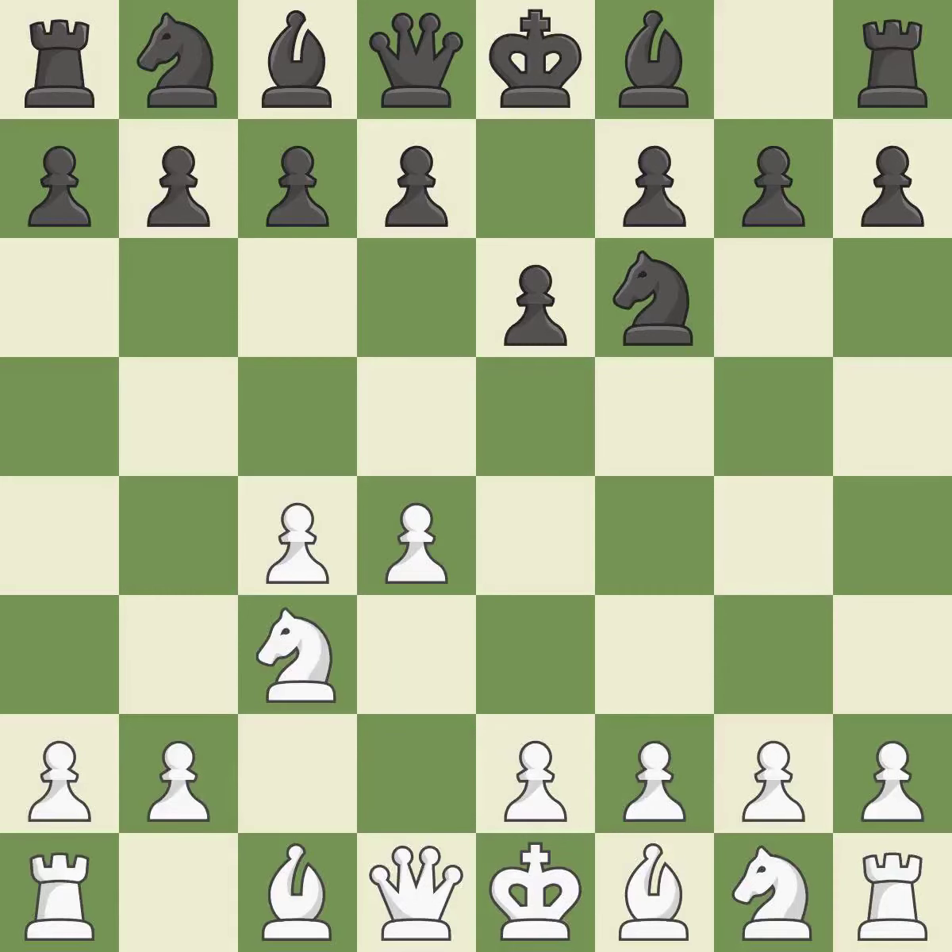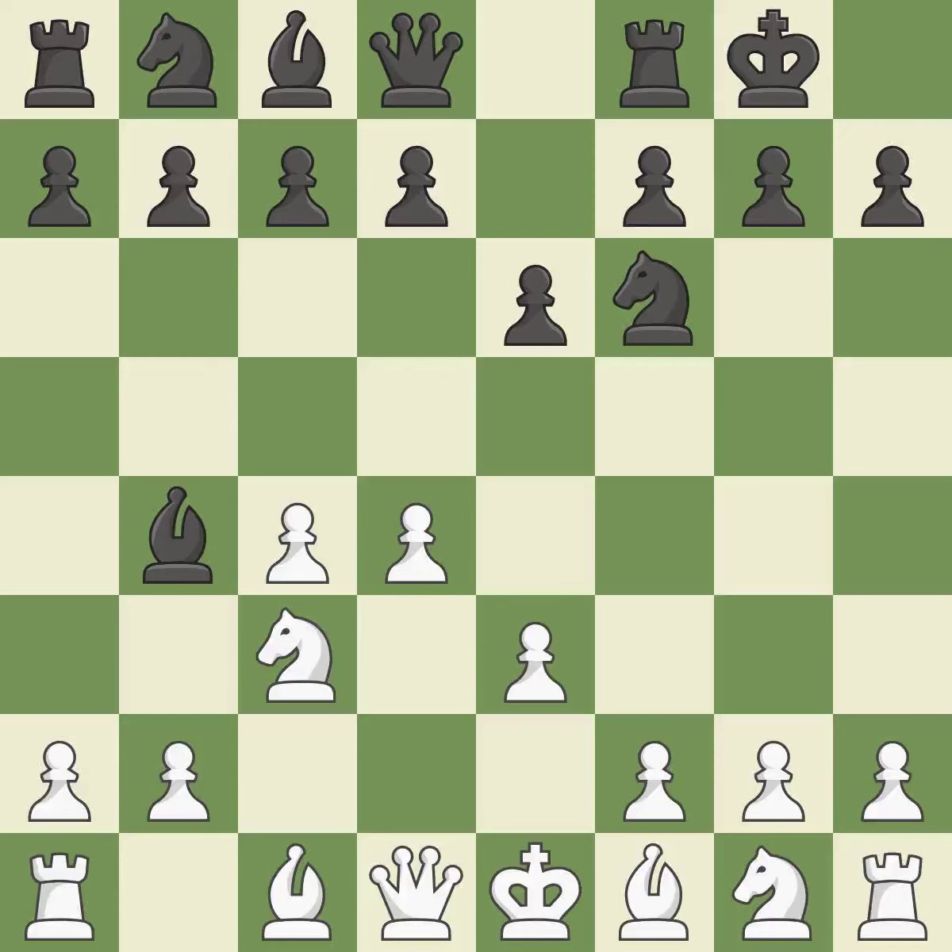Nc3 develops the knight to fight for the e4 square and to control d5. In the Nimzo-Indian Defense, Bb4 pins the knight on c3, preventing it from moving or protecting e4, and threatens to trade, disrupting white's pawns after bxc3. Bd3 supports the d4 pawn and allows the light-squared bishop and queen to develop. Castling gets the king out of the center and activates the rook. Bd3 develops the bishop, supports the e4 square, and keeps black guessing whether the knight will develop to f3 or e2.